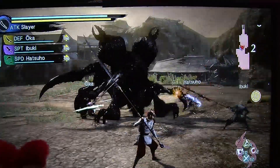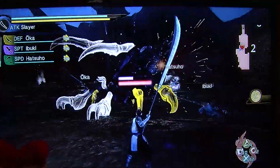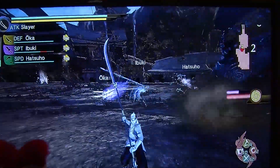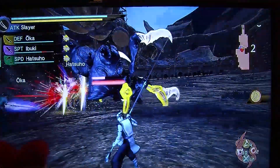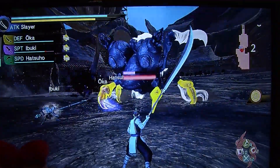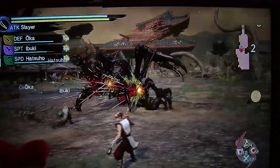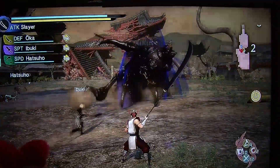Unless players perform the purification, the Oni is actually able to recreate the body parts it loses. As you continue attacking, you see different body parts fall apart. It's a required process to attack a specific part of the body to remove it, which will eventually lead to a decrease in the overall health of the Oni.